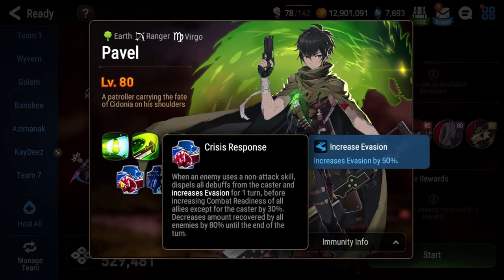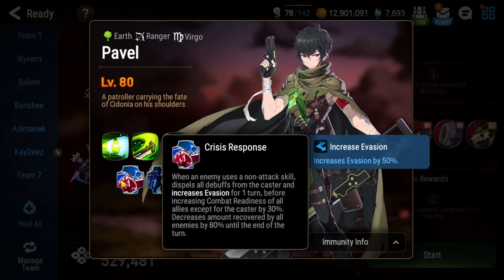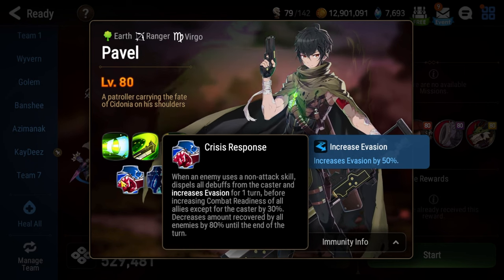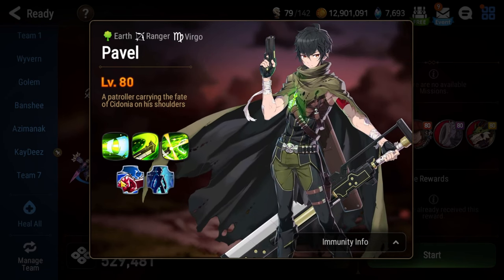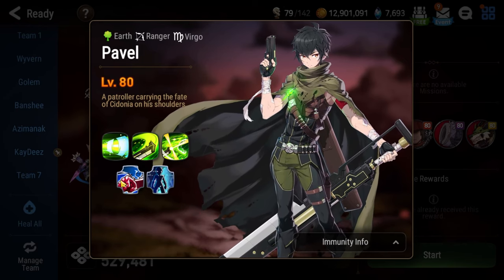Additionally, it decreases the amount recovered from that non-attack skill by 80%. So traditional healing skills from soul weavers like Tamarin, Angelic Montmorency, and Angelica are very bad here because they make Pavel and his allies significantly stronger, and you get almost nothing in return for it.